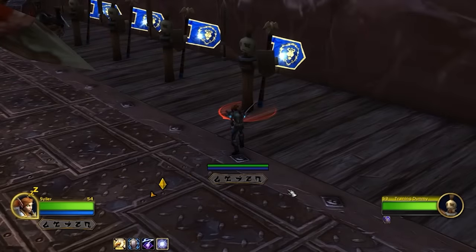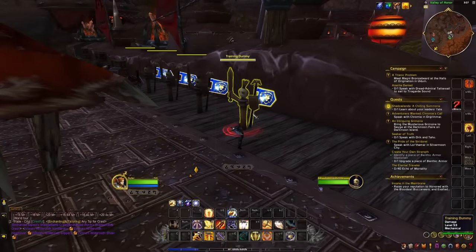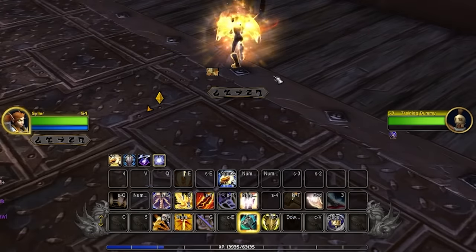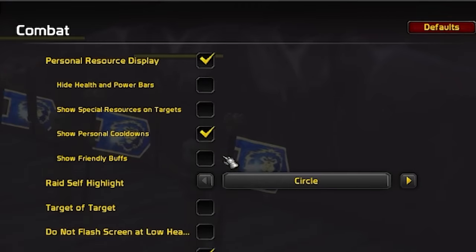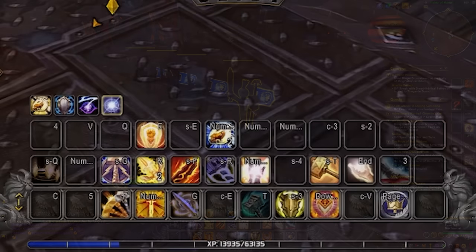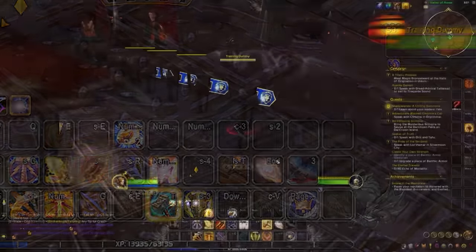Next up we'll be making use of the personal resource display. By default I'd typically have this off because I don't want that HP bar there — it just doesn't look very good. But what we can do is use this to show our important buffs. Unfortunately we don't have much control over what it's going to show us, but typically major DPS cooldowns or major healing cooldowns will be shown here. We're going to go to the settings for the personal resource, make sure it's turned on, hide our health from it but show our personal buffs. So in combat you won't see the health bar portion, but when you pop a major cooldown it should show there. For some reason it doesn't show defensives, but for a paladin it shows wings.